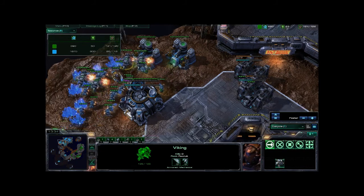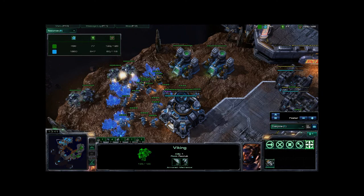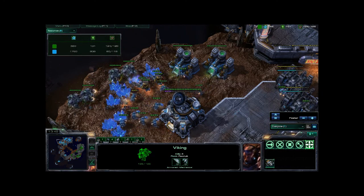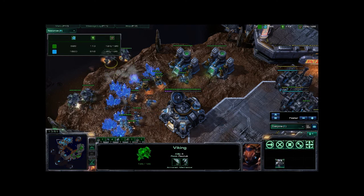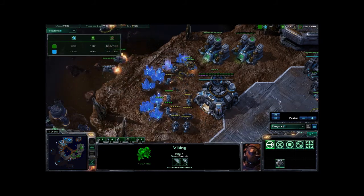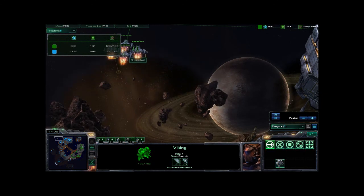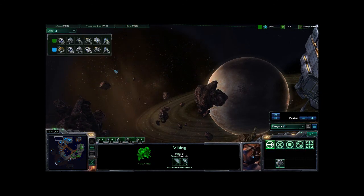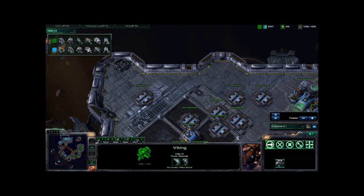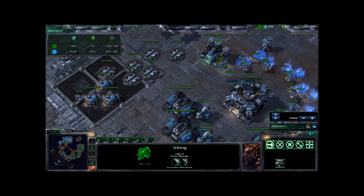He is going to see the expansion and see that the mineral line is extremely saturated. The Vikings are actually going to land and work on that mineral line — taking out close to a dozen SCVs as those Marauders come in. But they cannot shoot up, so the Vikings are going to take off. They did a very, very nice job of harassing there. Now we have 57 SCVs for Omnipotent versus only 40 for Harry Hole — he is very, very behind.